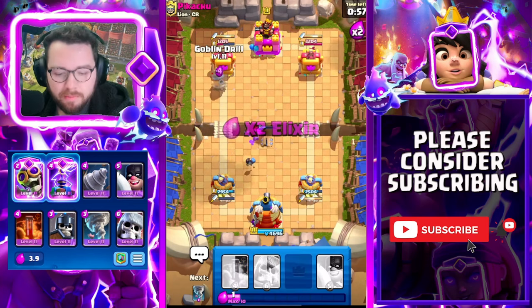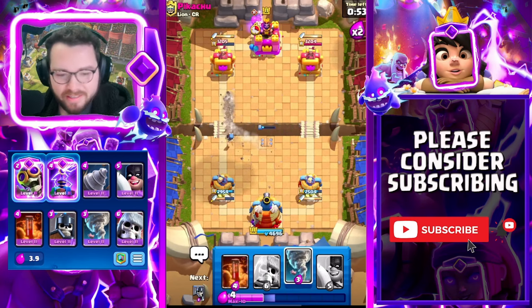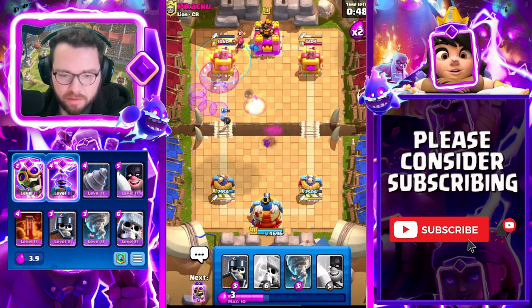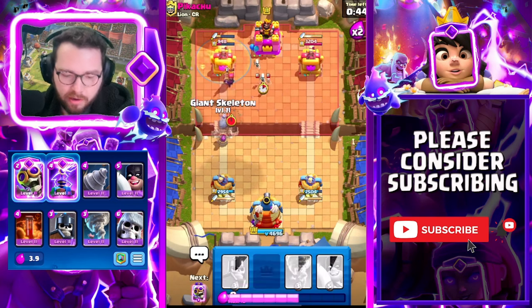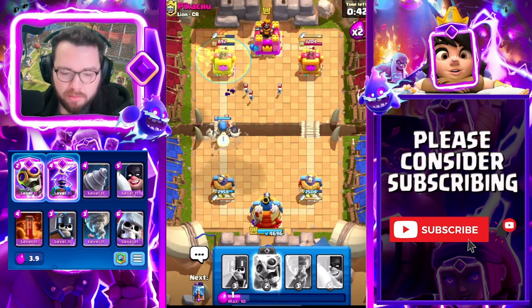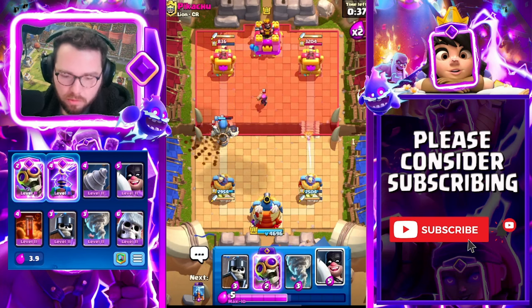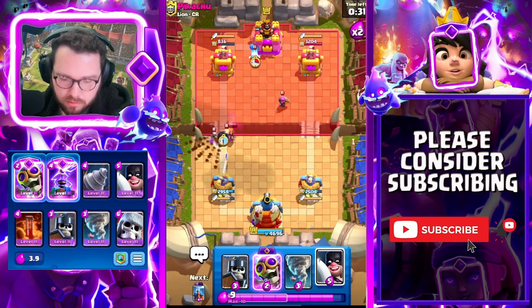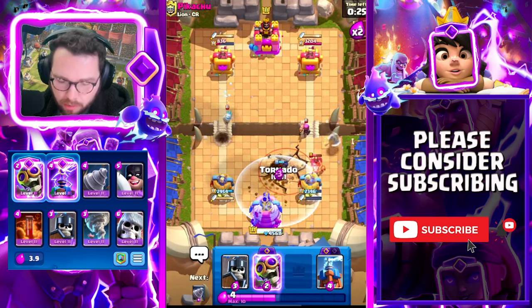I would not recommend playing hog in this meta. It's kind of the same thing with log bait — it's just not good. Poison onto the evo firecracker, don't even think twice about it — it's so worth the negative one elixir trade. He goes valkyrie, we're going to bridge block — because if he goes for a hog it wouldn't be the best play. He doesn't want to hog into the death bomb either.